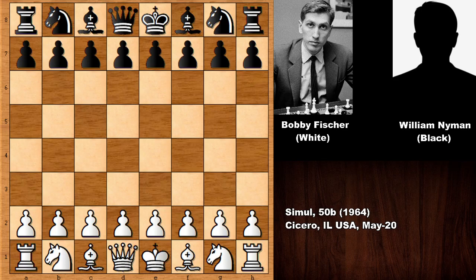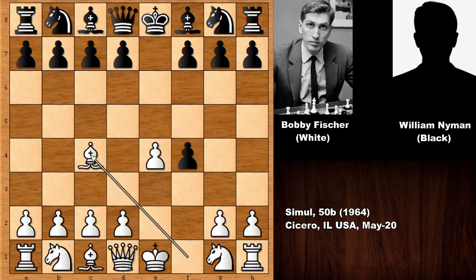Fischer starts the game with e4, we have e5 and then f4 — this is the King's Gambit. Pretty rare even in the 1960s, but against amateur chess players it was playable and also at club level it was still popular. Black accepts the King's Gambit with e takes f4, then bishop to c4 developing the bishop, d5 — charging and sacrificing a pawn back. This is known as the Boden variation of the King's Gambit Accepted.